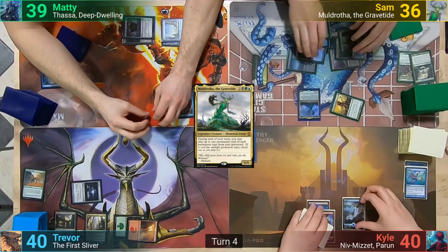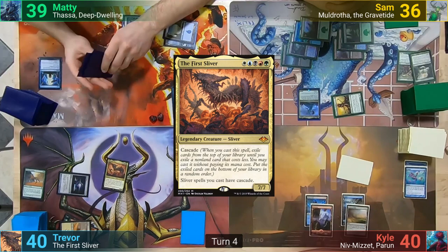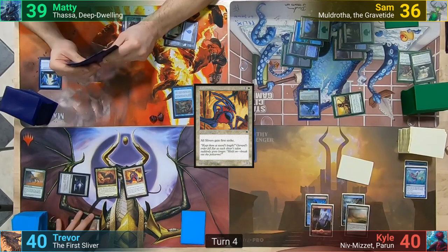Sam then hits Maddy for one with the Elves and passes. Kyle plays an Evolving Wilds and passes turn. Trevor plays a Plains and now has one of each color mana to cast the first Sliver, paying the Study cost as well. He cascades into a Talon Sliver, and still has the one colorless floating from his Sol Ring to pay for the Study cost as well.